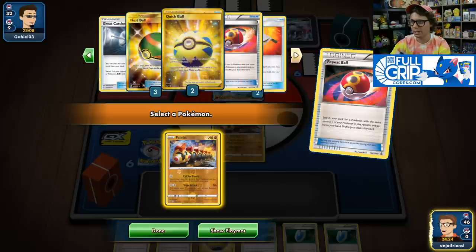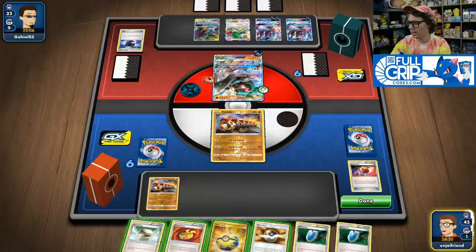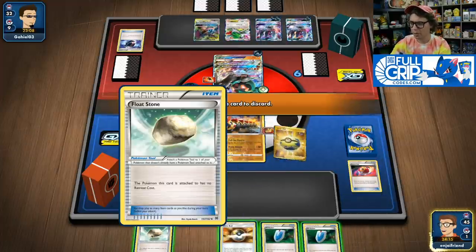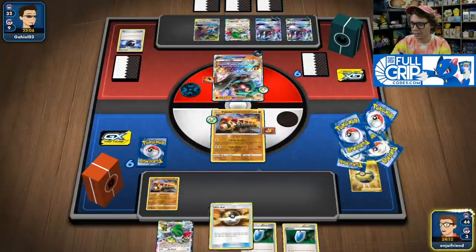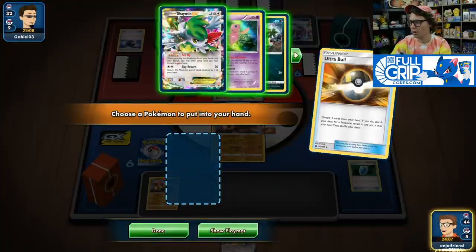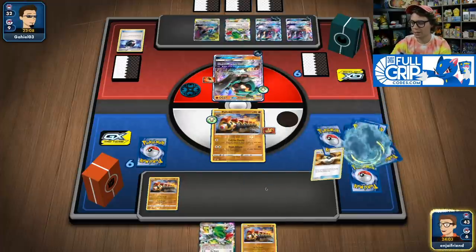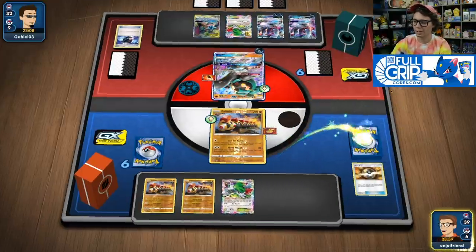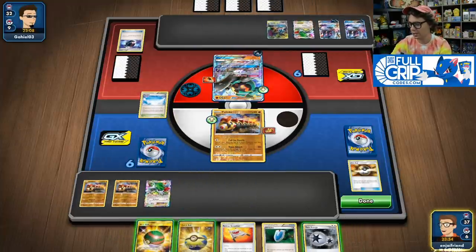Drawing into the Repeat Ball is great — we go get another Phalanx. We've got three regular Phalanx and four Phalanx V in the deck. We'll use the Muscle Band, Quick Ball away the Float Stone to get a Shaymin, and then Ultra Ball away the Versus Seekers for a more explosive start. We also hit Skyfield and Twin Energy. With Nest Ball getting a Phalanx V and another Shaymin, we set up for five more cards, finding the Repeat Ball to grab another Phalanx V — you can see how quickly this deck sets up.